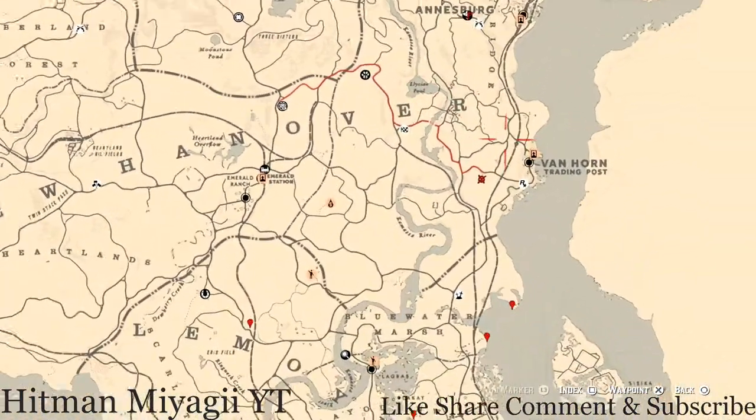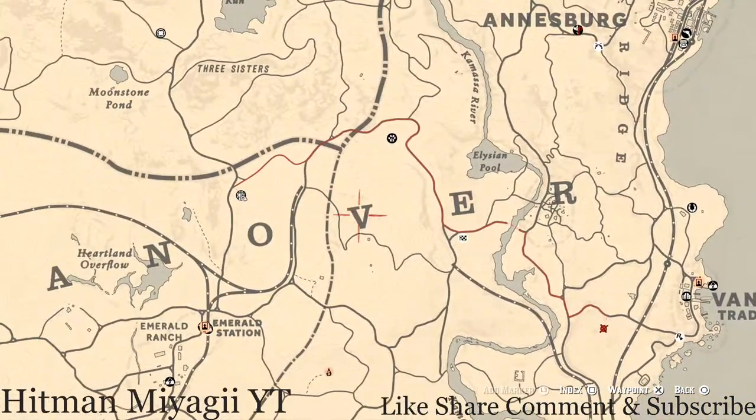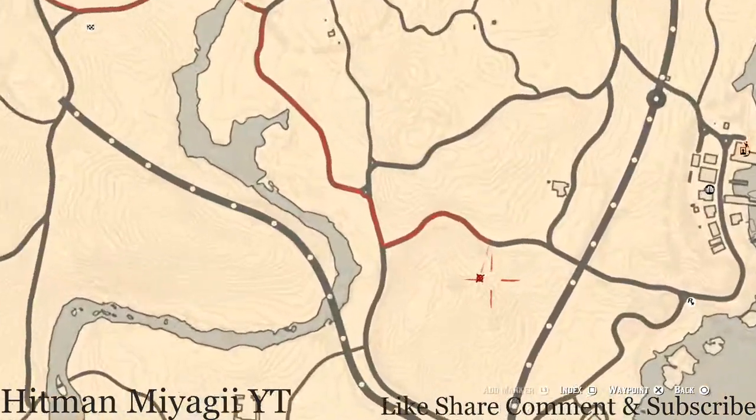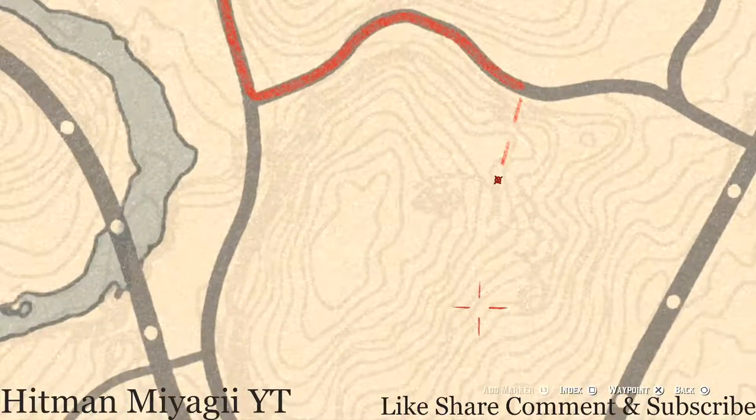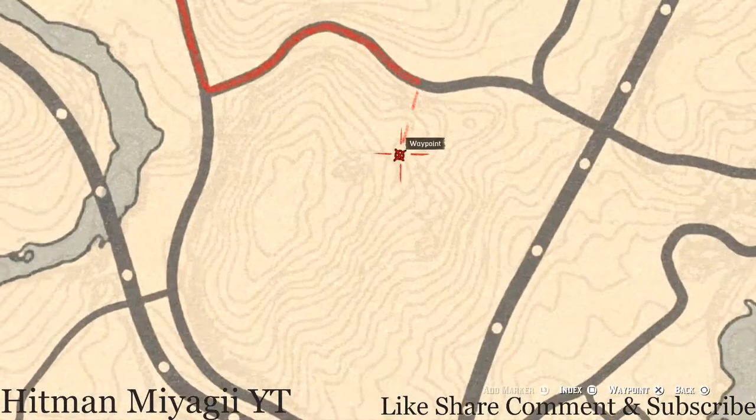The next thing is the Caribbean Rum Antique Alcohol Bottle, which today is outside of Van Horn Trading Post — not that far from my Moonshine Shack, to be honest. It's right here at this location. Put your marker exactly right there next to the eye that's in the ground. That's where your Antique Alcohol Bottle will be. At this location there's an overwatch — go up the ladder, there's a platform, go up the next ladder, and at the very top that's where your Caribbean Rum Antique Alcohol Bottle will be.